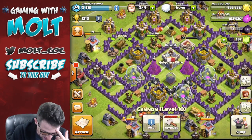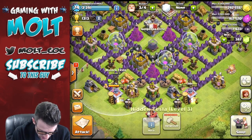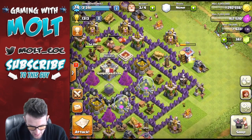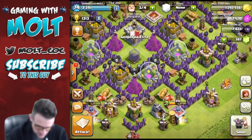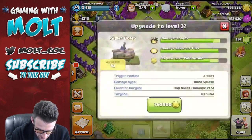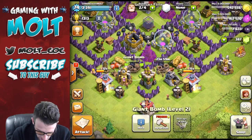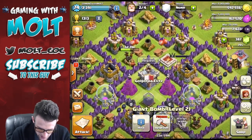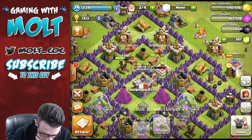So we can't upgrade that archer tower. I don't believe we can upgrade either of our Teslas — this one's level two, that one's level three, so we're close to that but we're not going to be able to do it. I do think that we should upgrade some of our bombs. Let's go ahead and upgrade this one right here — one day. And we'll upgrade — is this a level one? No, that's a level two. Alright, so we got one of them going up to level three. And then what are all of our air bombs at?